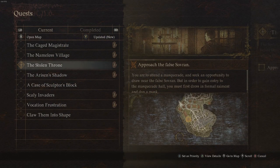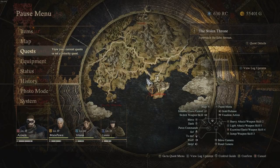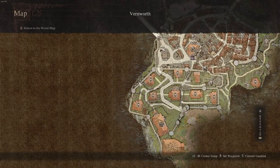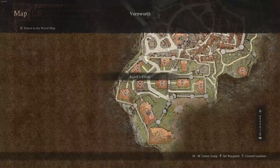Recognizing its potential, Brandt provides you with the eventide mask to aid in your disguise among the attending nobility. However, the mask alone won't suffice. You must procure two additional attire pieces to gain entry to the masquerade: the courtly tunic and courtly breeches.